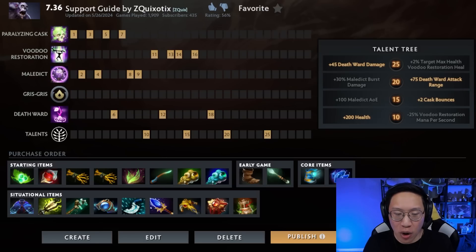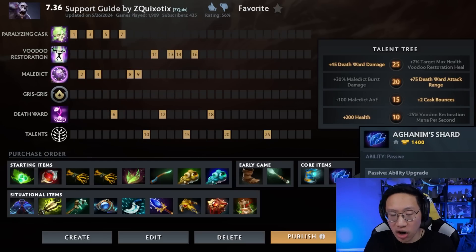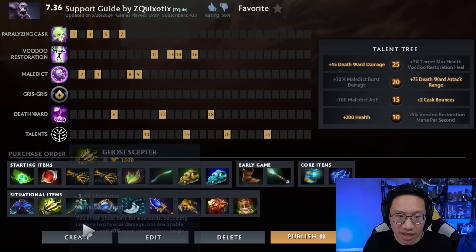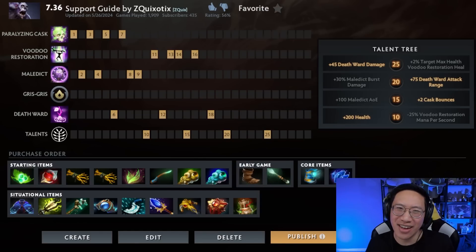For items, you're just going to right-click poke in the lane and wait for a good Maledict-Cask combo to get the kill. Get your Arcane Boots for mana restoration — you need a lot of mana regen later when you're using Voodoo Restoration. The Shard is really good; anything that helps you get your Death Ward channel off, like Glimmer Cape or Ghost Scepter. Classic support positioning items help you move around, and then scaling items. If you want to be more of a team player, Witch Doctors can go Spirit Vessel combined with Maledict for a lot of damage, or back someone up with Solar Crest or other auras.